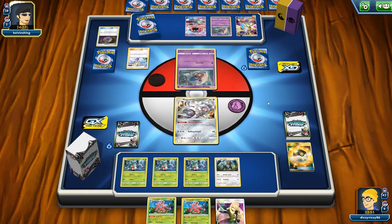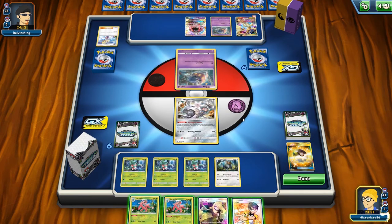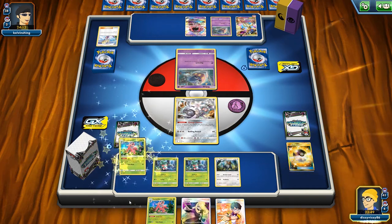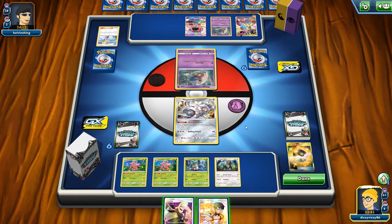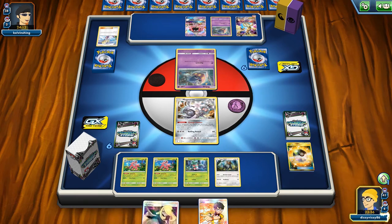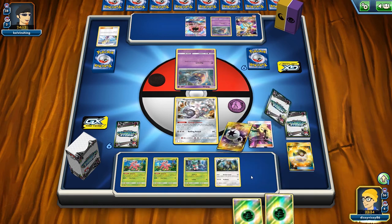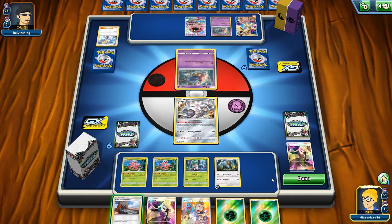They play Lillie for six cards and have two Malamar — that should be good for them. They use fighting energy for Beast Ring or Sledgehammer. They pass, which really helps us out. I almost want to Judge since they don't seem to have much else, but we really need an energy attachment — Judge doesn't guarantee us that. We get something useful and keep our Altar of the Sun to bump their Viridian Forest when it comes.